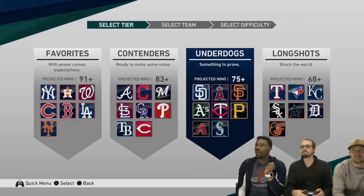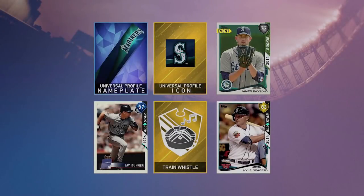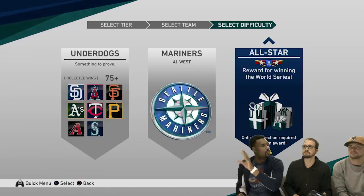Speaking of the rewards, there's a slide to show. The rewards are still a work in progress. The top three rewards — if you win March to October and win the World Series with the Seattle Mariners — you'll get a universal profile nameplate, the Seattle Mariners profile icon, and a rookie version of James Paxton. If you beat March to October with the Mariners on Legend, you'd also get that 87 diamond Jay Buhner card, the team-specific stadium sound (the train whistle), and an 83 overall rated 2014 all-star version of Kyle Seager. You can also acquire those items through other avenues in-game.